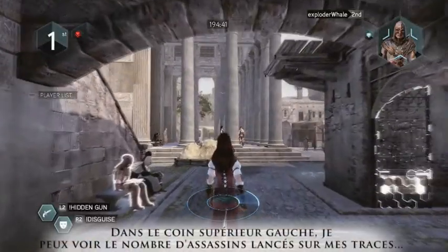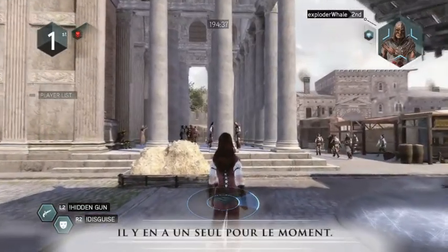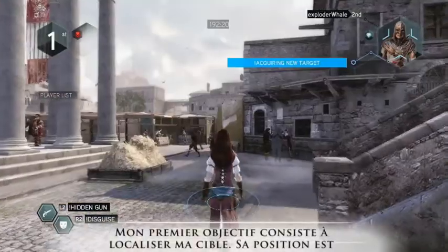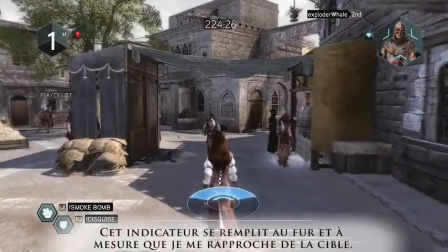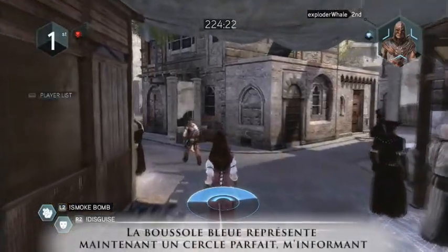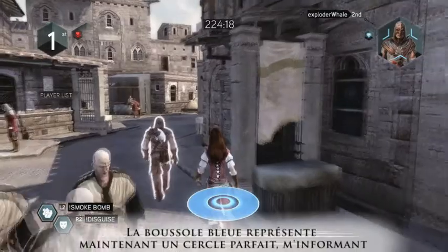At the top left corner, I also have the number of assassins who are after me — for now, just one. My first objective is to locate my target. His location is represented by the blue radar beacon, which shows you the direction to move towards. The radar beacon gets wider as we get closer to our target. The blue radar beacon now becomes a full circle, indicating we're right next to our target.